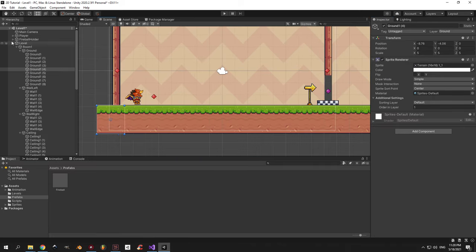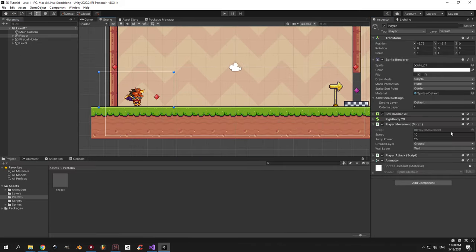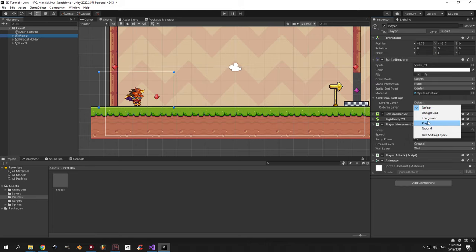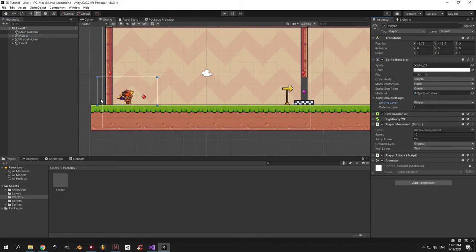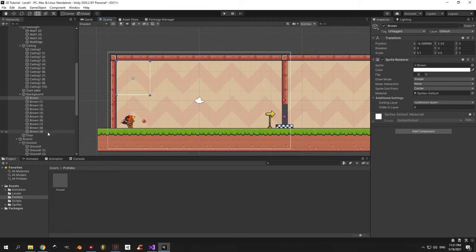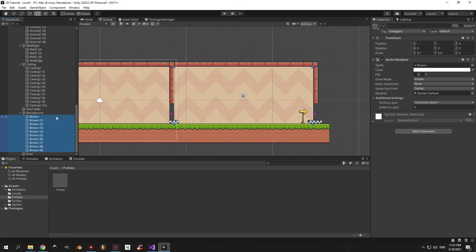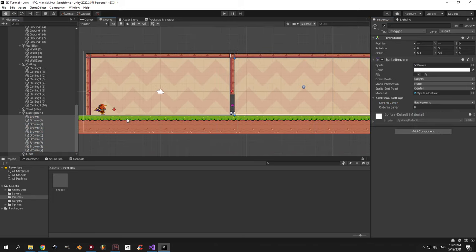Next I want to introduce the concept of sorting layers. To create a new layer just select the player and under the sorting layer field press add sorting layer. We're going to split all the objects into four layers: background, foreground, player and ground. Now that we have them created, let's select the player again and assign it the player sorting layer. Next let's select all the background sprites and put them in the background layer — make sure to select backgrounds from all the rooms that you have.